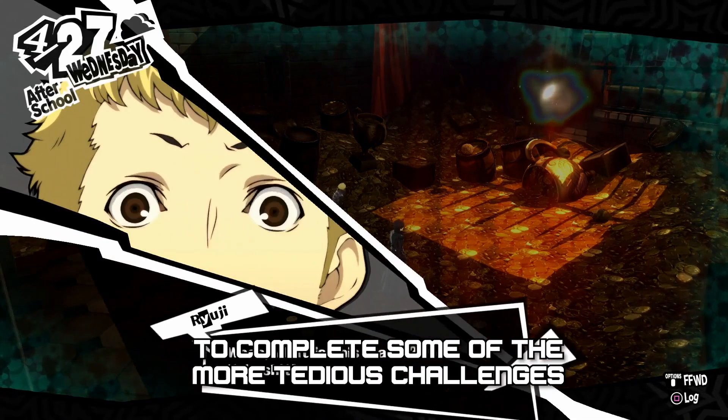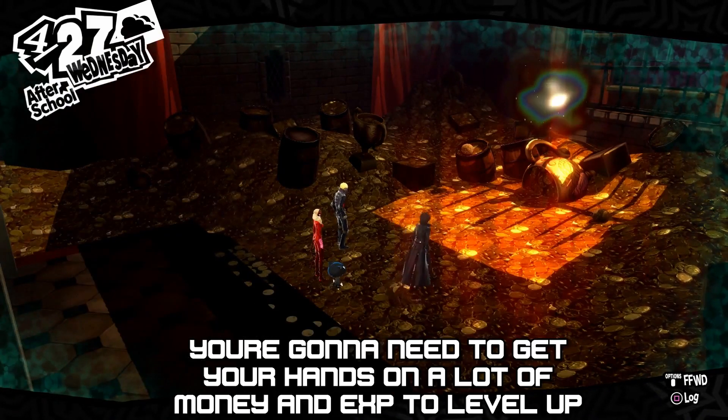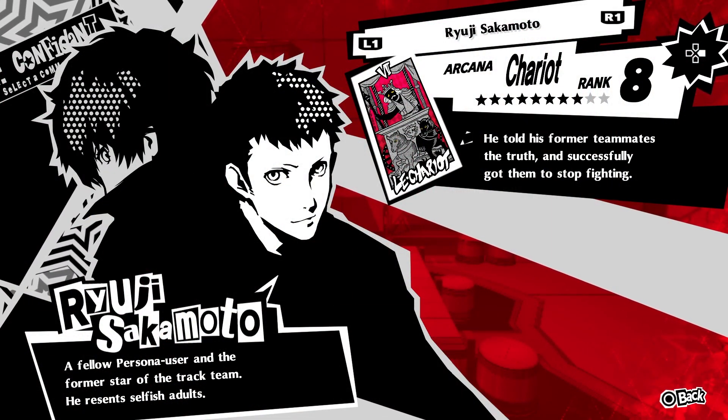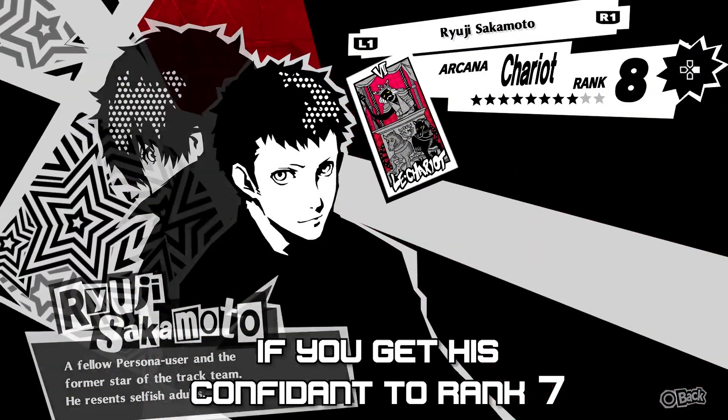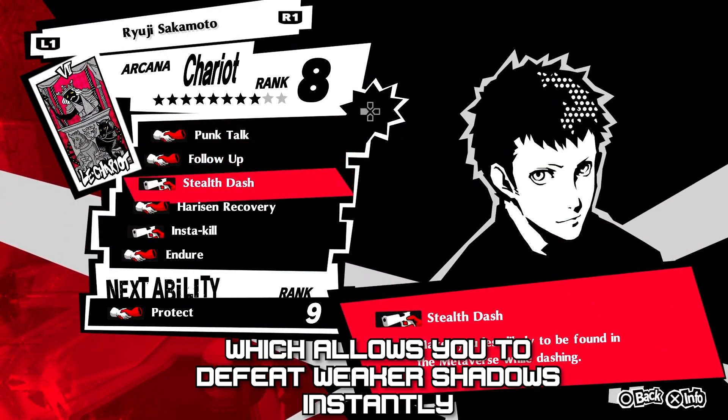To complete some of the more tedious challenges, you're going to need to get your hands on a lot of money and EXP to level up. Ryuji is your man to take you to the promised land. If you get his confidant to rank 7, you unlock his ability Instant Kill, which allows you to defeat weak enough shadows instantly.